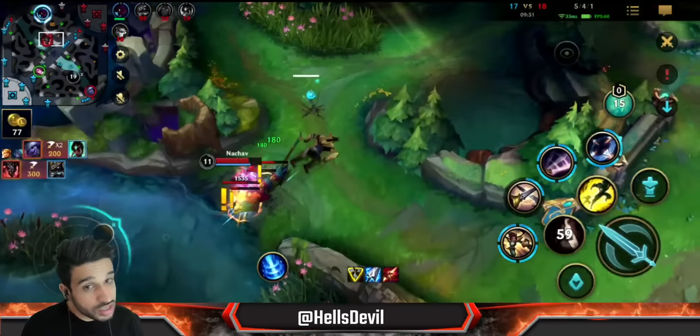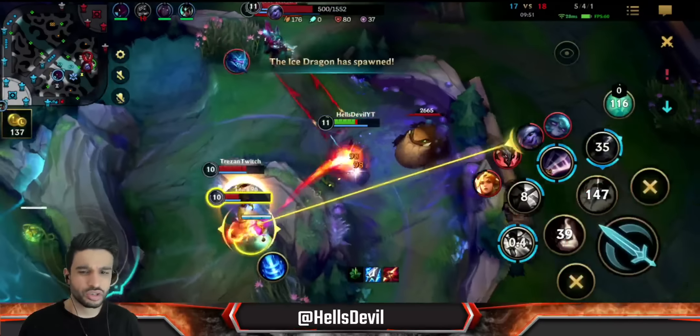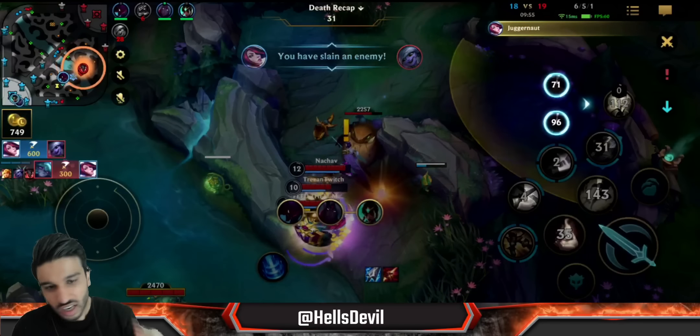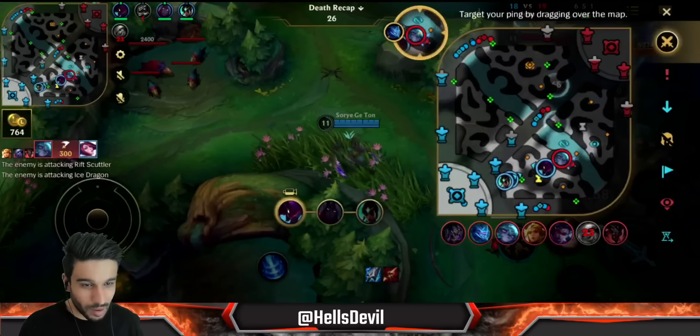Manamune is a late game item - it's so weak early game. But when you get that Muramana, the power is immense. The value you get for your gold is crazy because you have so much mana to spam your ability, and every time you use an ability or basic attack you do way more damage because it consumes your mana. Now I have Muramana and Trinity Force - I will do so much damage to squishies.